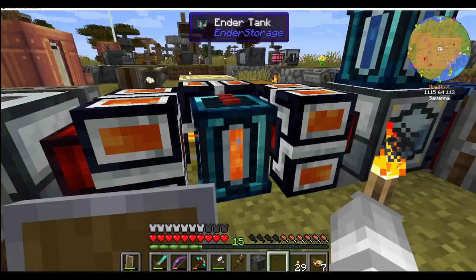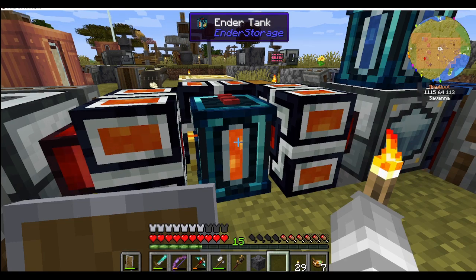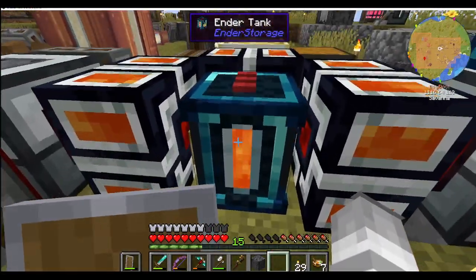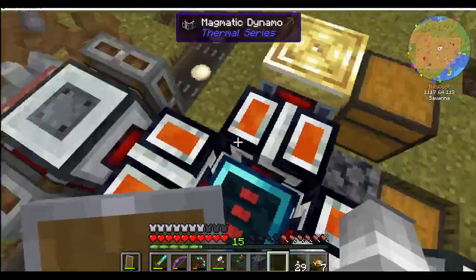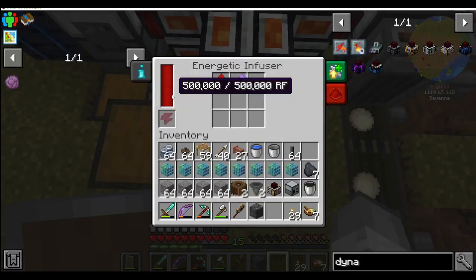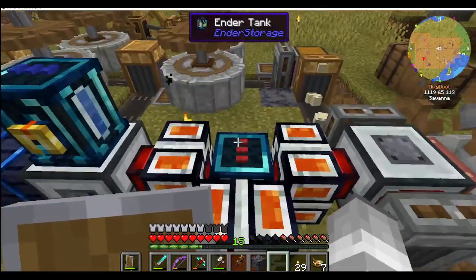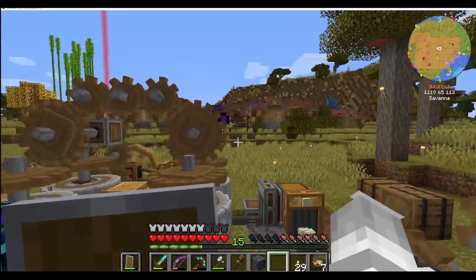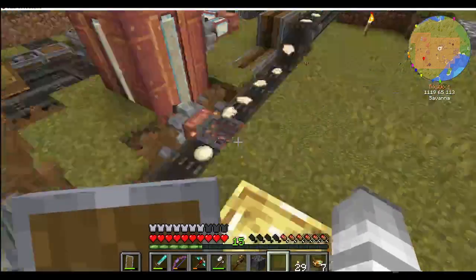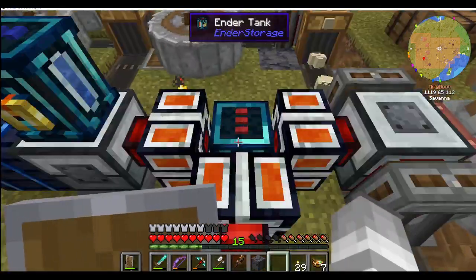I have a feeling - and this is unverified - but I have a feeling that when these were running out of lava, the constant updates, the constant checks of the machines saying 'hey, have you got energy? Are you making energy? Have you got lava so I can make energy?' - I think that's what was causing the lag, because it hasn't happened again since. I was online the other day quite a while doing the numbers.